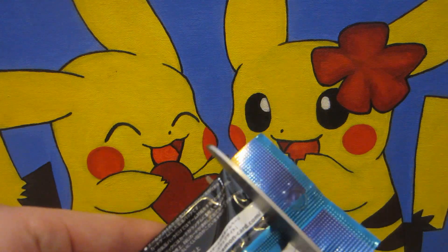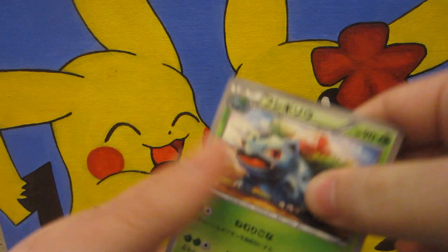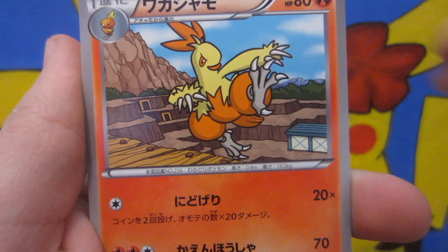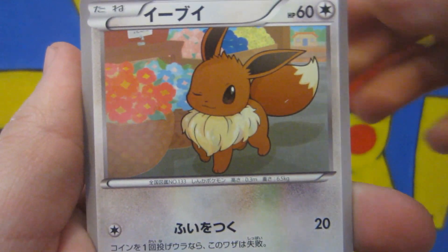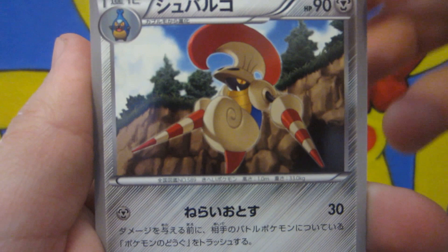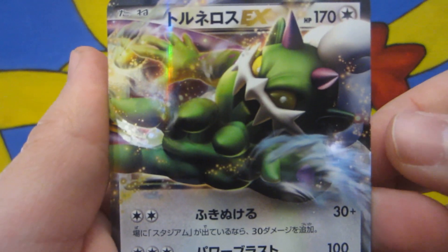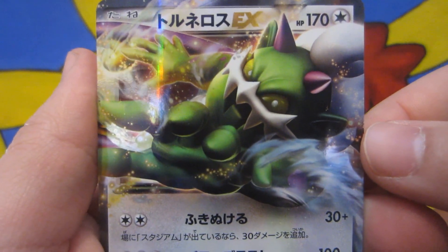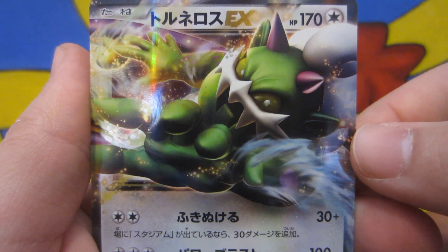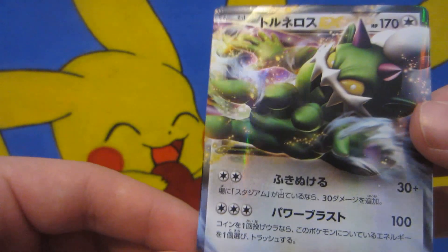Last pack for Dark Rush. We start with an Ivysaur, a Combusken — nice getting these starter evolutions. An Eevee, very nice. Excadrill. And the last card for this campaign pack is... oh my god, it's Tornadus EX! Alright! Oh my god, the freaking gods are with me all the time. Arceus, thy lord Arceus, thank you. Yes! We got a freaking Tornadus EX. That is awesome. What a freaking great campaign pack.